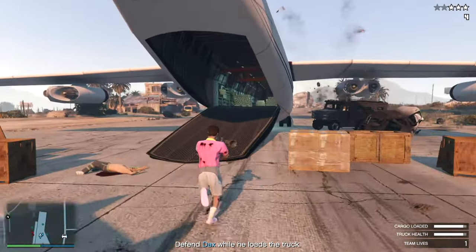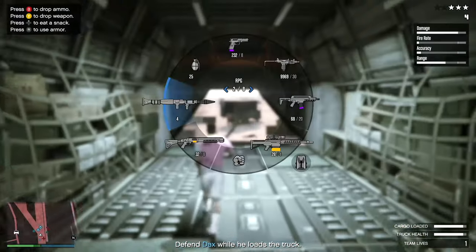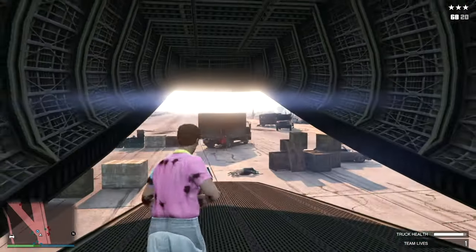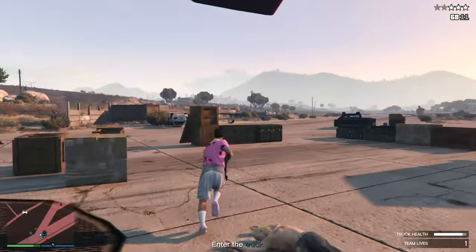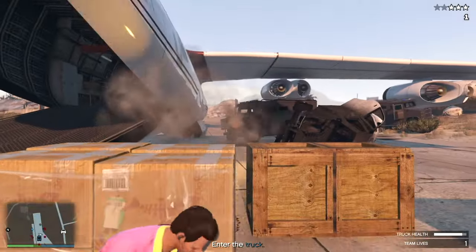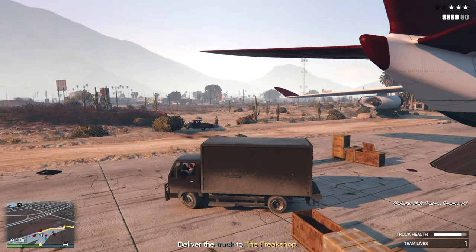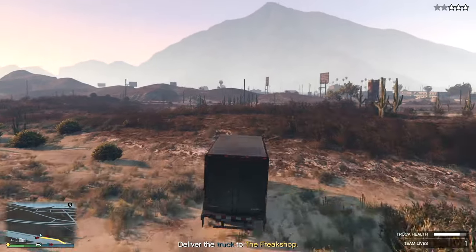We've got the SWAT vans coming in. The usual RPG makes very short work of that — there's another one over there. I nearly went down there but snacks sorting me out. If you're struggling, you can take cover in here — it puts Dax and Luchadora more at risk but you can do it. Generally I find RPGs work well and I haven't really been taking much cover, but you can use the obvious sets of cover that Rockstar has given you. Once you've shot down enough there's one more opportunity — look into the truck and you've got to keep that truck's health intact.